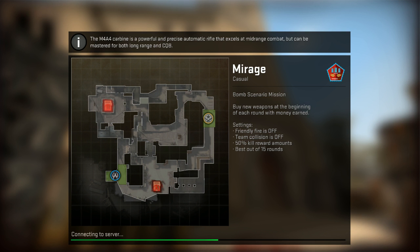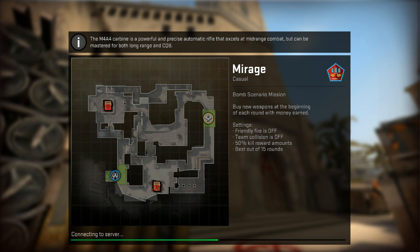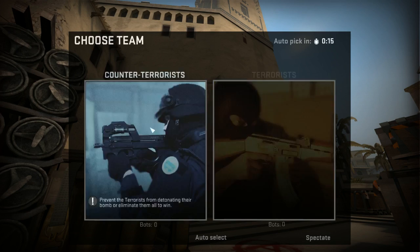And once we get in, we're going to do a couple of server commands just to set things up the way that we want and make it a little easier for us to practice. We don't have to worry about money or round time or anything like that. So the first thing we're going to need to do when we get inside is make sure, if you haven't already, that you've enabled your developer console. This is just going to allow you to enter in commands that will change the state of the server.